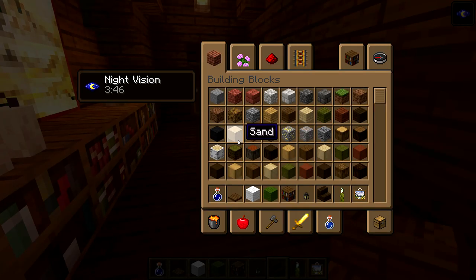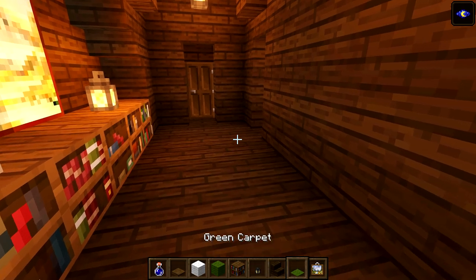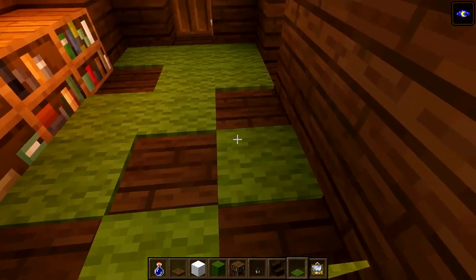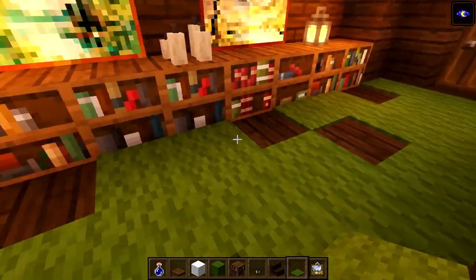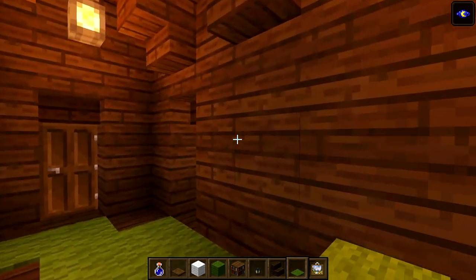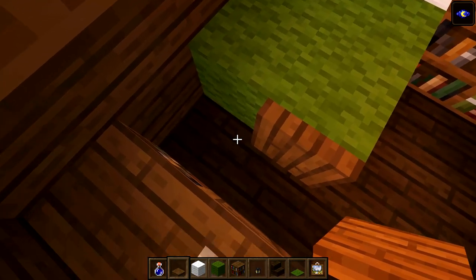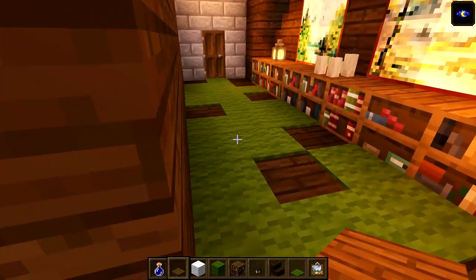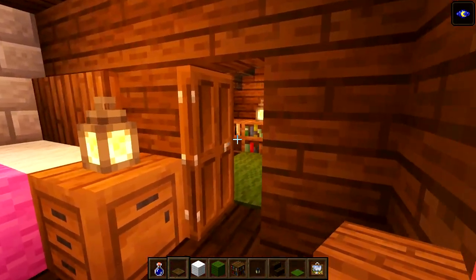Let's get some green carpet and do our scatter pattern again. Something like that - I think we'll do with that. I'm pretty happy with these rooms. We somehow missed one trapdoor - put that one down there and open it, and make sure we have it in for our bed. This one in here also looks pretty good.